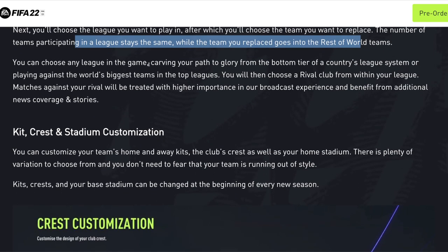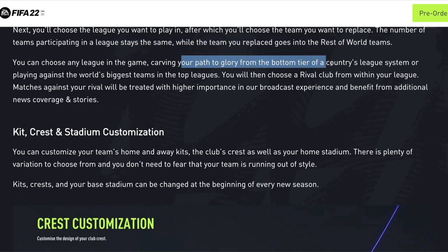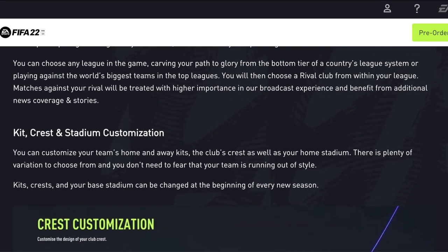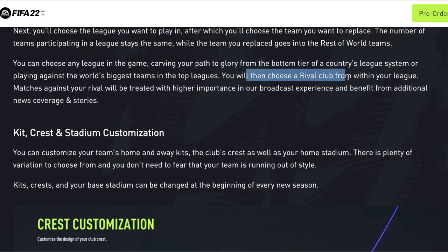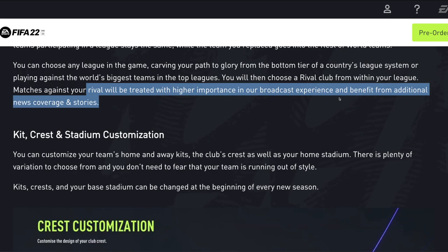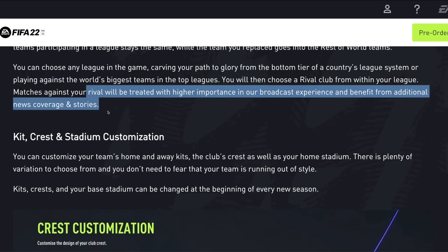You can choose any league in the game, carving your path to glory from the bottom tier of a country's league system or playing against the world's biggest teams in the top league. You can start in the fourth division in England or put yourself amongst the world's biggest teams straight away — it's all up to you. You will then choose a rival club from within your league, and matches against your rival will be treated with higher importance in the broadcast experience, benefiting from additional news coverage and stories.